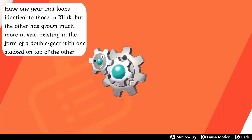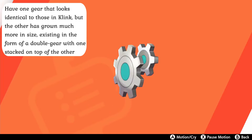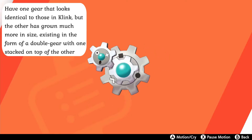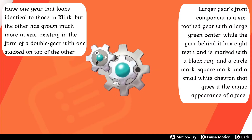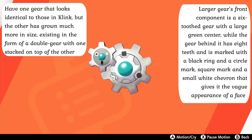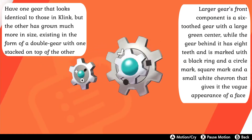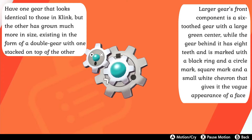The evolved form Clang has one gear that looks identical to this, but the other has grown much more in size, existing in the form of a double gear with one stacked on top of the other. The larger gear's front component is just a six-tooth gear with a large green center, while the gear behind it has eight teeth and is marked with a black ring and a circle mark, square mark, and a small white chevron that gives it the vague appearance of a face.